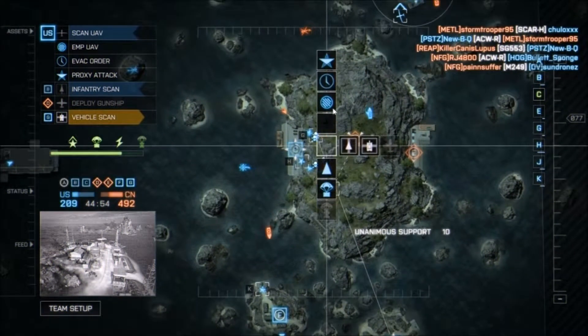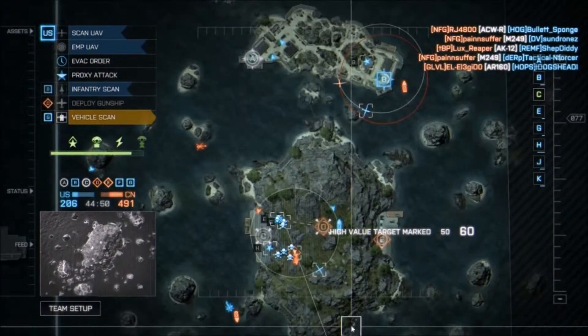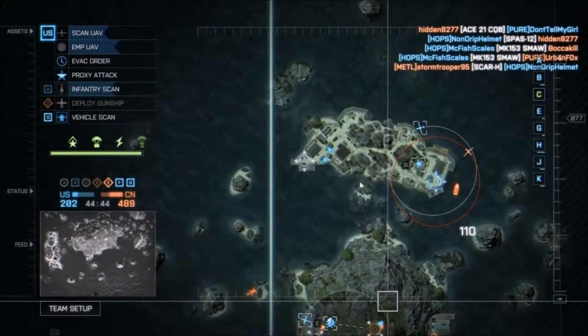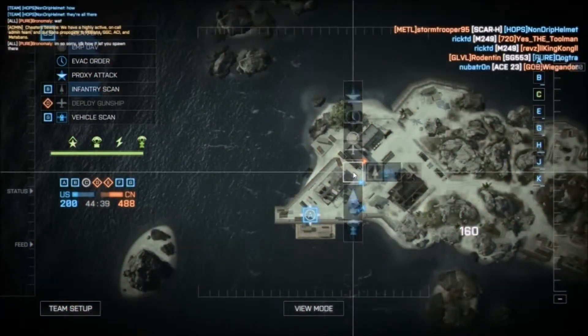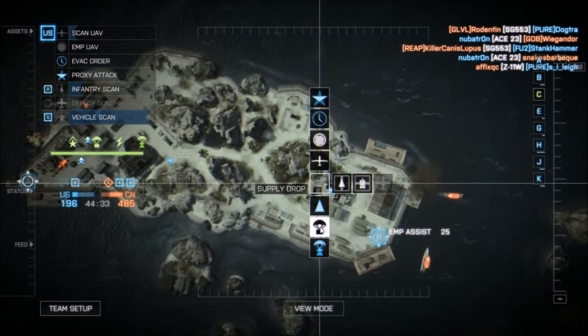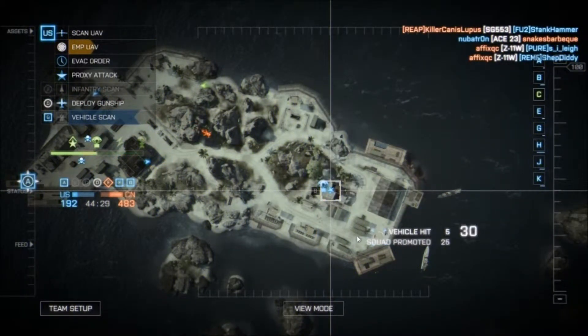Attack boat. All we need to do is control these outliers and then we can have them bleeding. We need help. Squad has been promoted.